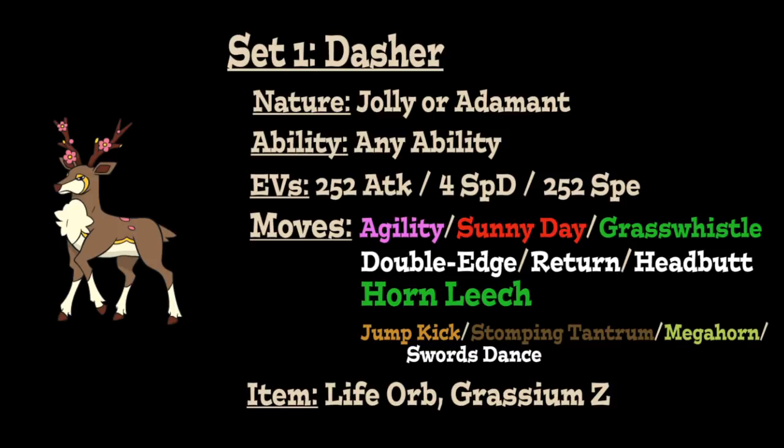The second speed option is Sunny Day, to be used specifically in combination with Chlorophyll, and also useful on a Sun Team so Sawsbuck can support a teammate. Or Grass Whistle, which when combined with Grassium Z provides a plus-one Speed boost while also giving you the chance to put an opponent to sleep. For our main Normal-type STAB, we're going with Double-Edge for the strongest option but with recoil, Return for a slightly weaker option with no recoil, or Headbutt — the weakest of the three, but with a 60% chance to flinch opponents when used with Serene Grace. Headbutt is actually new to this Pokémon as a result of the Ultra Sun and Moon games.